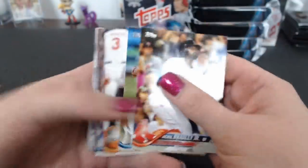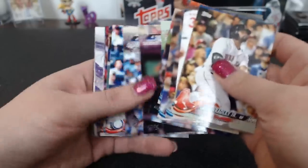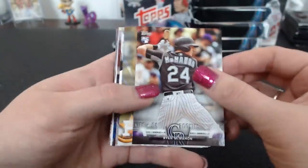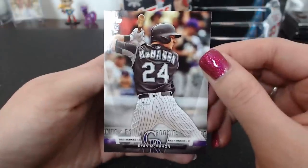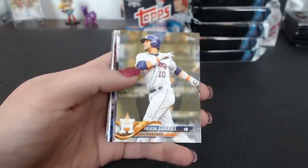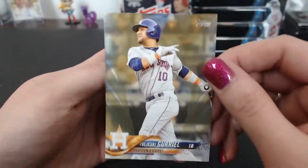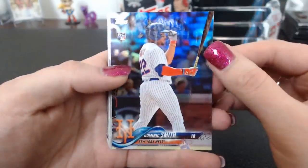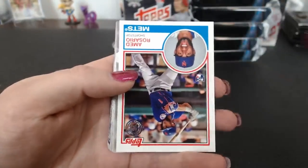I've maybe done more breaks in a night, but never had them all full on the widget. Mick McMahon. A Gurriel Gold. Superstar Sensation Altuve. Everything's so powdery. Dominic Smith Rainbow Foil. Ahmed Rosario '83.